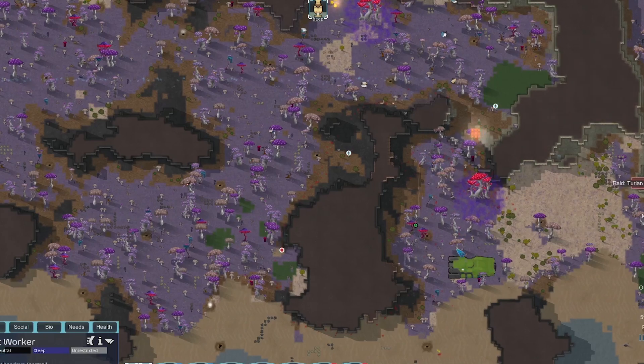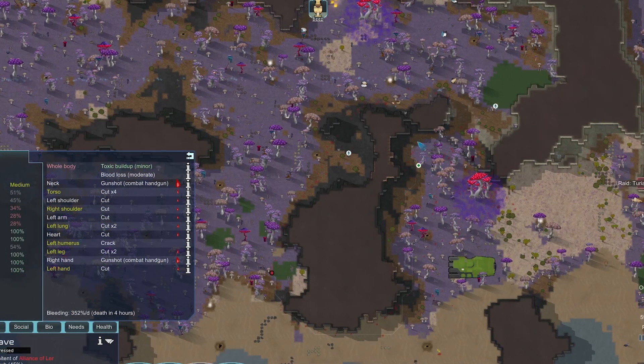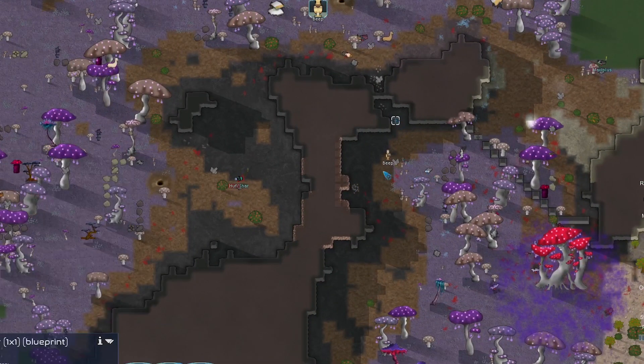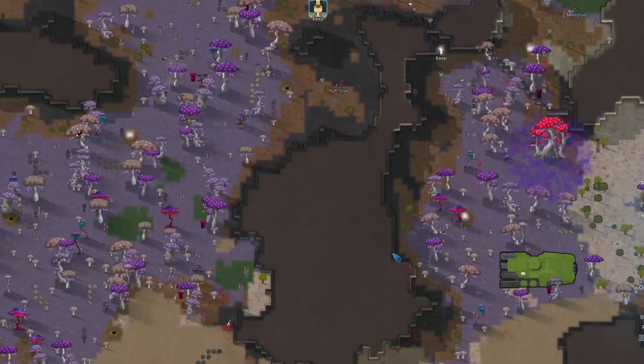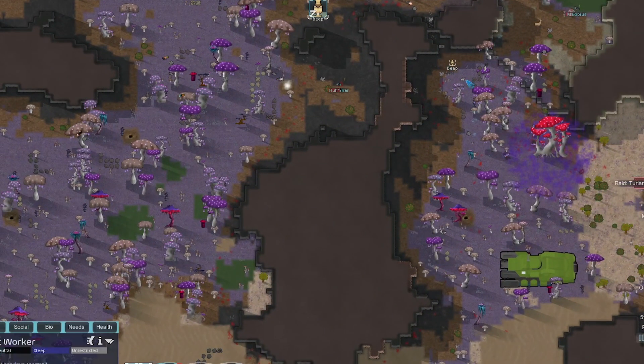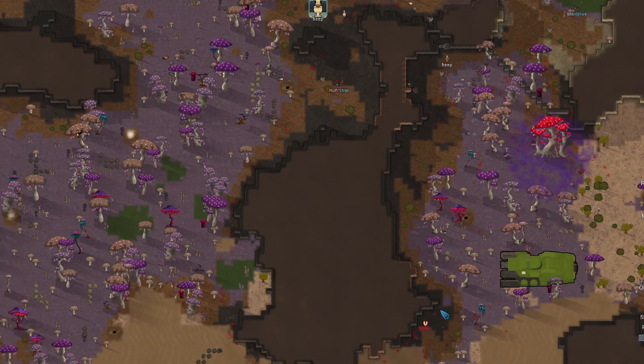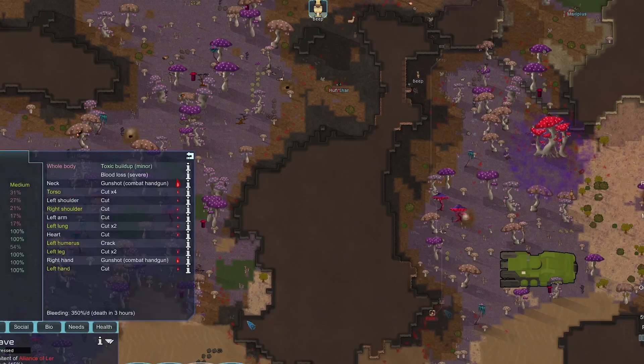Raven is not wanting to go down but he's only got four hours left. We should start working on his prisoner cell — we're going to hope we don't botch this door. That's all of our steel and very nice, we did not botch it. Good job Beep. This compacted steel is almost mined out, so we've got a prisoner cell ready for Raven.